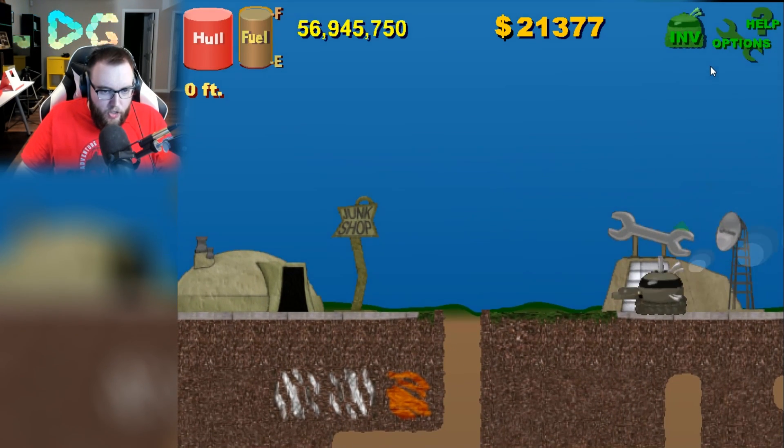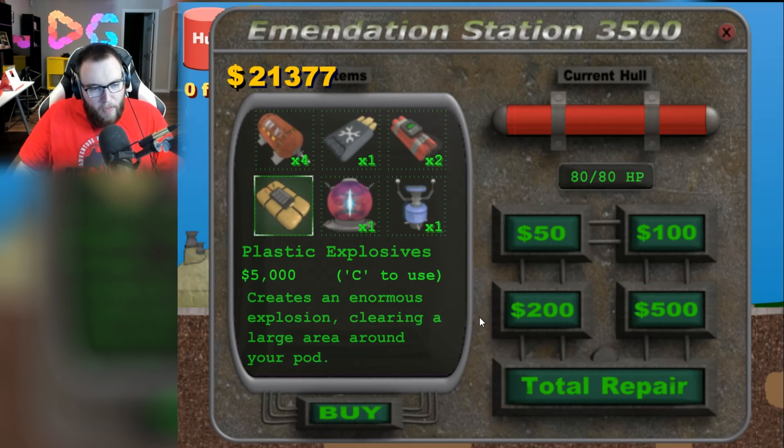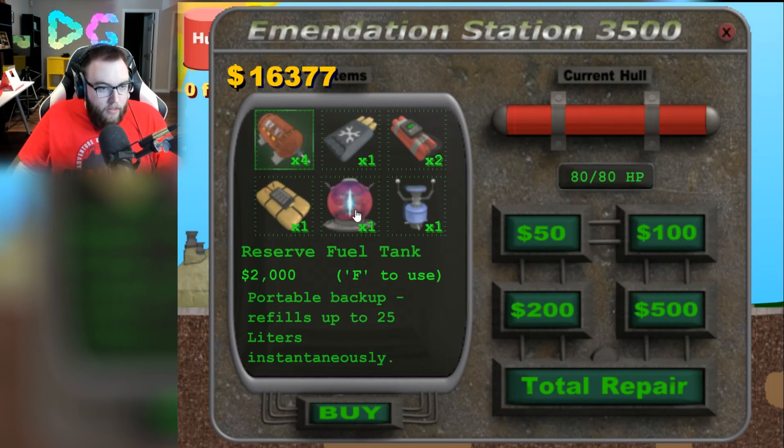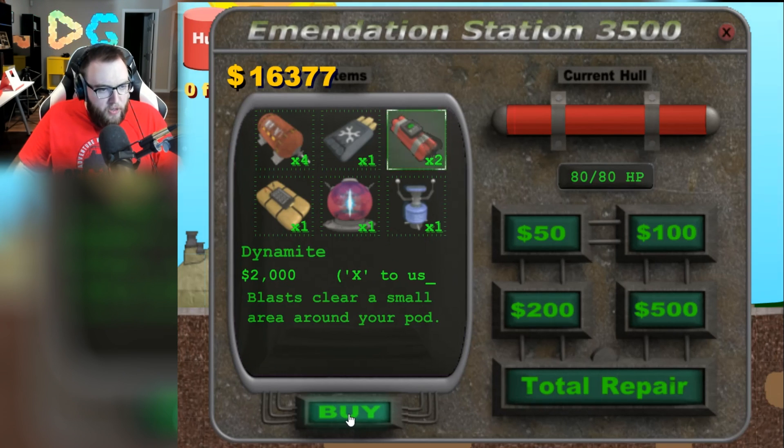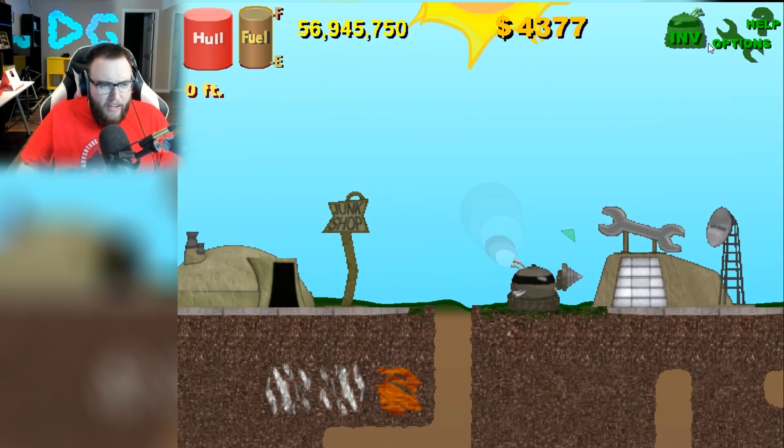Let's actually go to the other store just to see what I got going on. Am I missing anything? Plastic explosives — you know what, since we don't have one, let's just buy one so we have a little bit of everything. We still got loads of reserve fuel tanks, so I don't need to buy any more of those. I do want to buy some more dynamite though, because those are really useful. Let's buy one reserve fuel tank too.